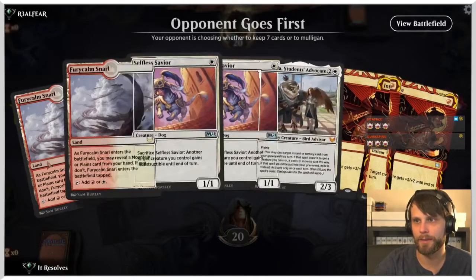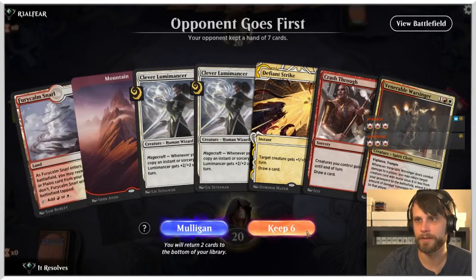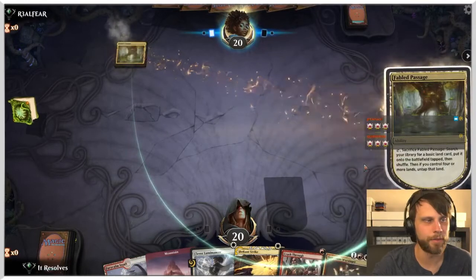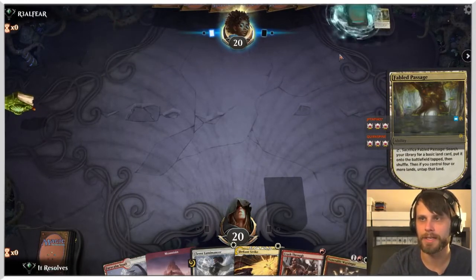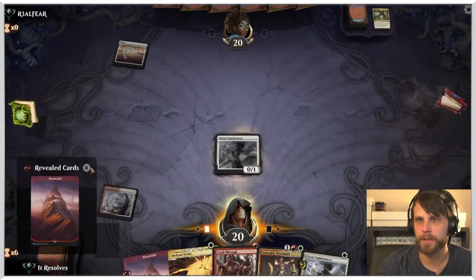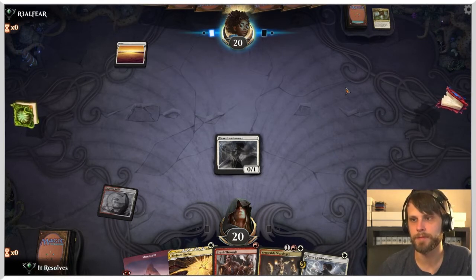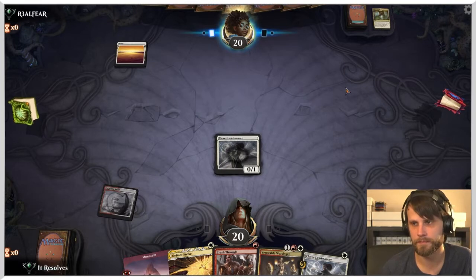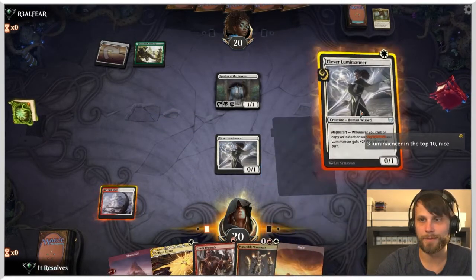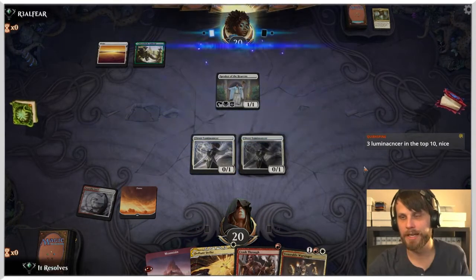Definitely not going to keep this hand with double Snarl — this is better, we'll keep it. I'm going to throw one of these back — I want to try the Warsinger, I haven't gotten a chance to. We reveal the mountain when we play the Lumamancer — decent start. Even if they kill this Lumamancer we've got a backup. Three Lumamancers in the top ten — pretty good. I'll leave up white for the Defiant Strike and pass.